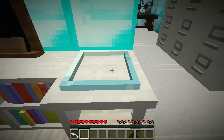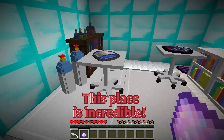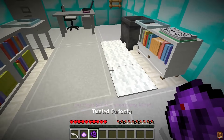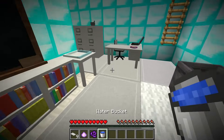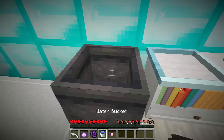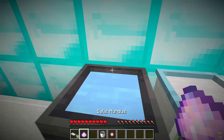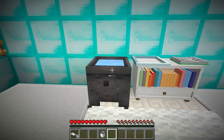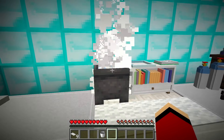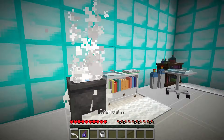Wow, I can't believe I found this. A secret laboratory hidden inside my island. This place is incredible. I wonder what I can create here. Look at all these potions and ingredients. There's so much to experiment with. I should try making something powerful. Maybe a potion of strength. First, I need to gather all the necessary ingredients. I need some nether wart and blaze powder. This should do the trick. The potion is starting to take shape. It's glowing with a strong light. This must mean it's working. I need to be careful not to spill anything. This potion is very potent.